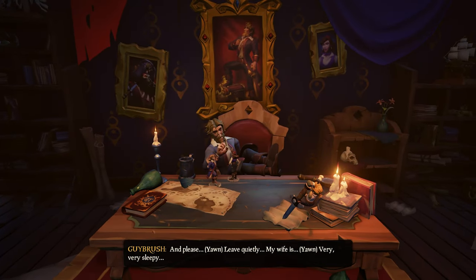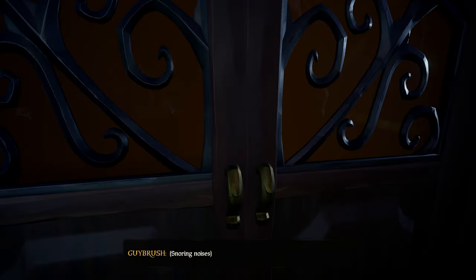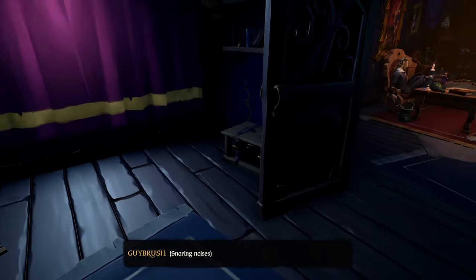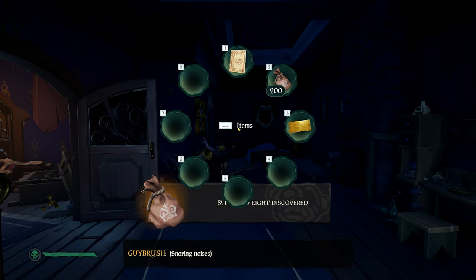The last pouch can be found after Guybrush finishes his speech and falls asleep. You can now open the left door leading to his bedroom. To the right of the window you'll see a box on the floor — collecting this pouch will give you a final amount of 200 coins. Yes, there are more coins within this tall tale but they are used to purchase several items. By the time you're exiting the mansion you'll want to have a total of 200 coins.